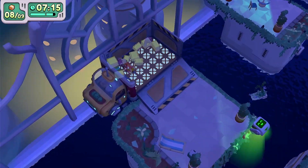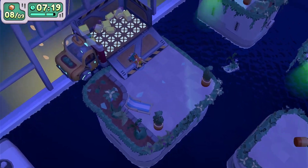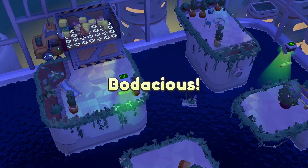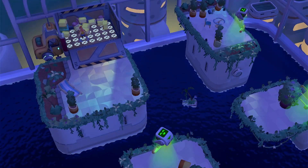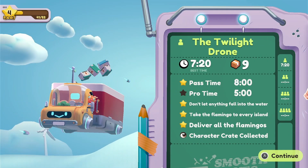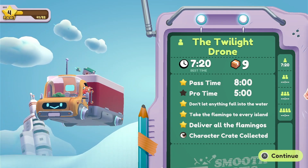You have to play a lot of these levels twice to get all five stars. There we go — we got the first three stars, and we will do this again to do the pro time. We got: don't let anything fall, take the flamingo to every island, and deliver all the flamingos.